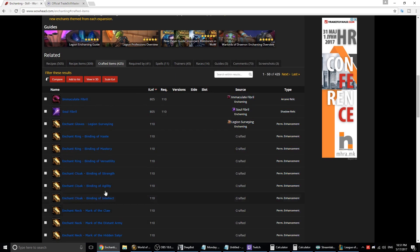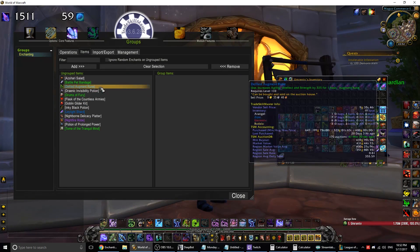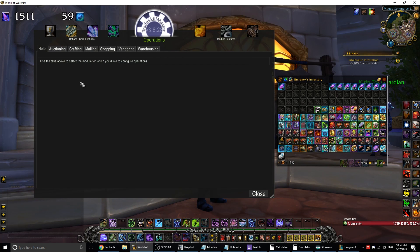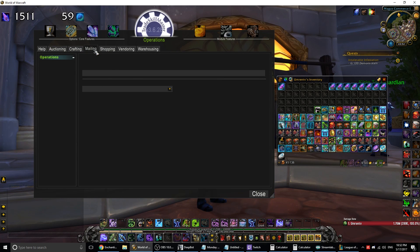Now that you've added items to a group, you're probably wondering what you can do with this. Well, you'll probably want to post them automatically on the Auction House, and you're wondering how to do that. That is what operations are for. Auctioning specifically is for posting stuff on the Auction House, shopping is for buying, mailing for mailing, warehousing for storage, crafting for crafting and professions, and vendoring is for buying or selling stuff to vendors.